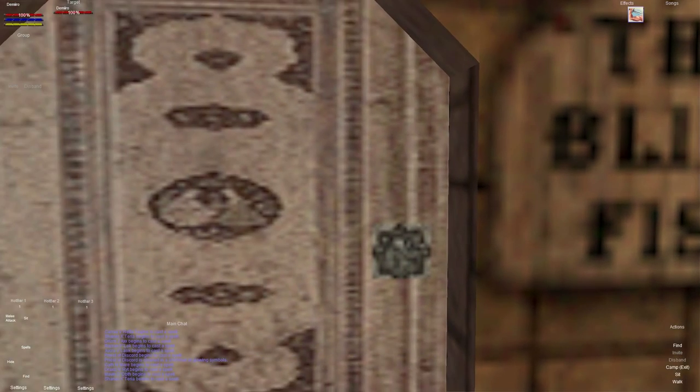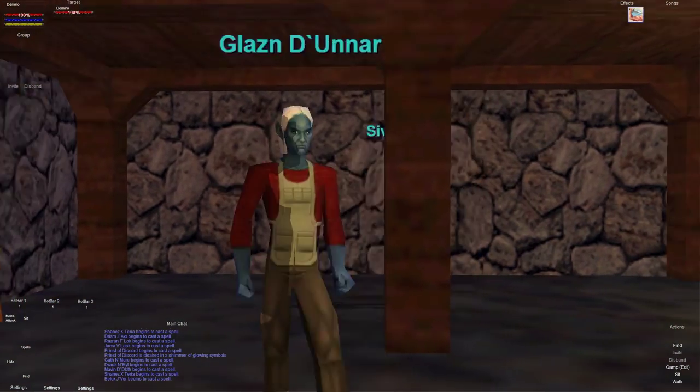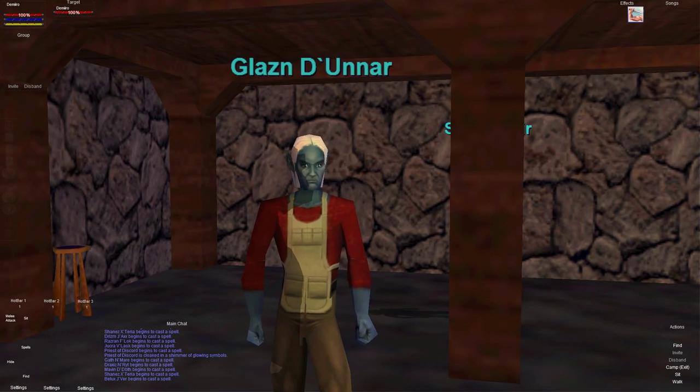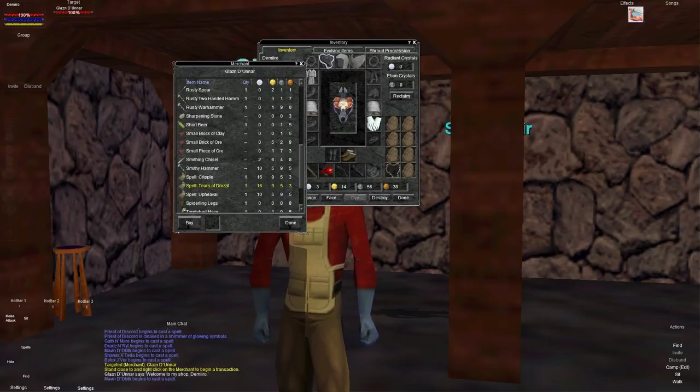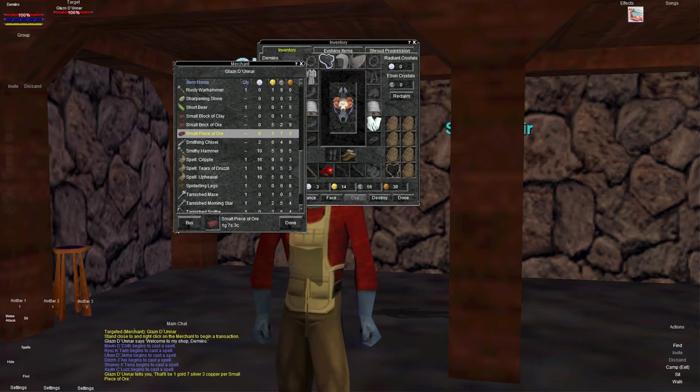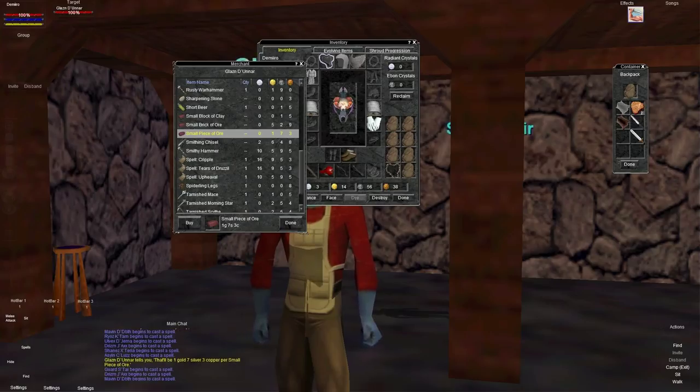They can all be found down here next to the bank in the Nariot Commons. If you're in a different city, you're going to have to go find them in each different place — I'll do an updated version as I get to each of those cities. We're going to go ahead and talk to Glaze right here. What we're going to want to do is scroll down and look for a small piece of ore. Don't buy the brick yet — you don't need those. You're going to need two of these small pieces of ore and one flask of water for every metal bit that you make. Each one is about a gold and a half, so we're going to buy 12 for now because I've got to save money for my next level spell.